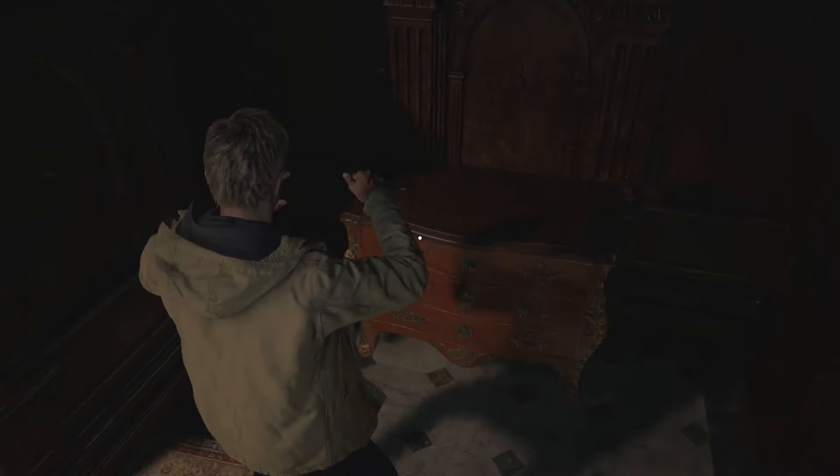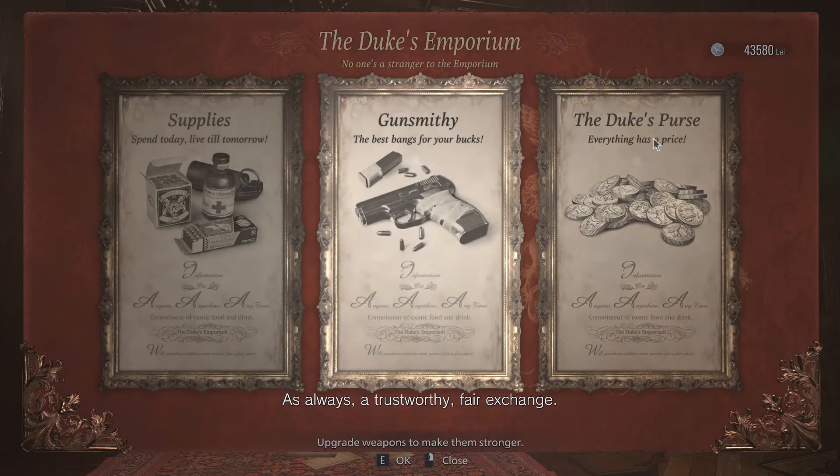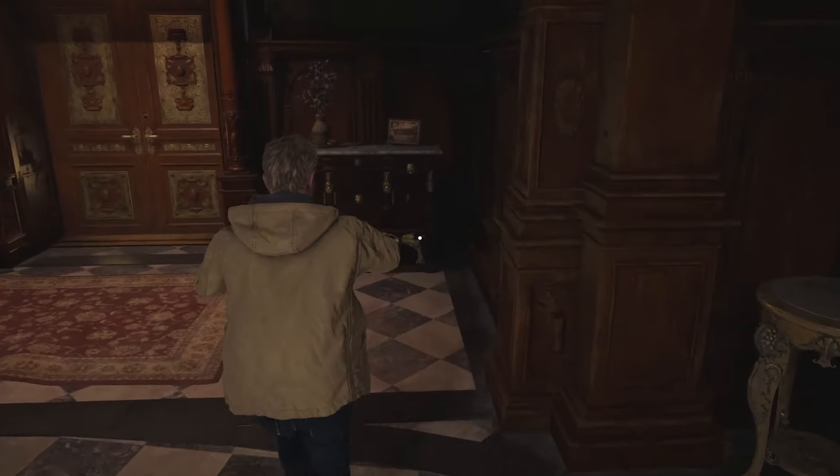Let's go drop our stuff off with the Duke. Man, that's a lot of hanging ammo. As always, a trustworthy, fair exchange. Any first aid meds? Nope, I bought you out. Let's save there. How far are we? 39 minutes. Wow, that's not bad. I think we'll go to like an hour. The next thing we need to do is go to Lady Dimitrescu's chambers, see if the baby's there.